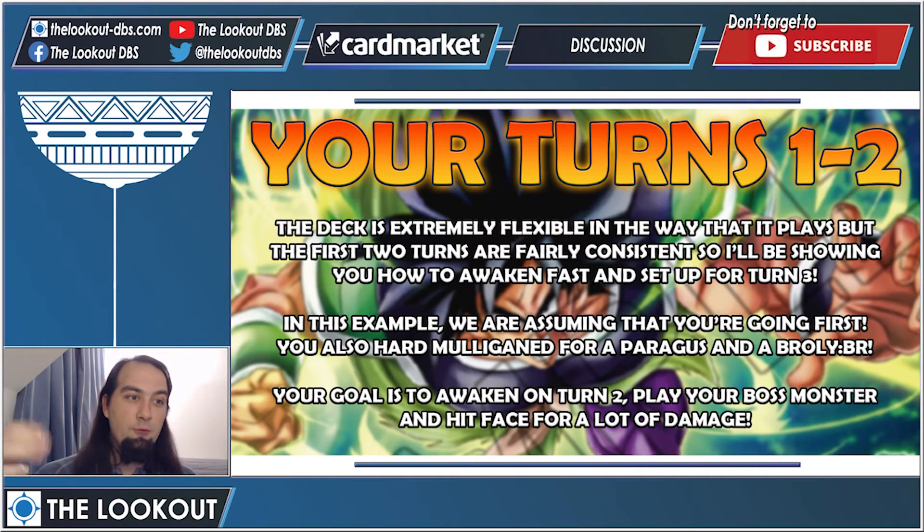This deck is extremely flexible, but the first two turns are fairly consistent. I'll show you how to awaken fast and set up for turn three. We're assuming you're going first and have mulliganed for Paragus and the Broly BRs — the one-drop and the boss monster. Your goal is to awaken on turn two, play your boss monster on turn two, and then hit face for a lot of damage. Not a lot of decks can combat a 35k triple striker on turn two.